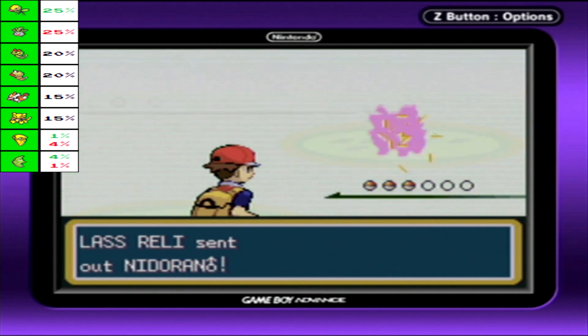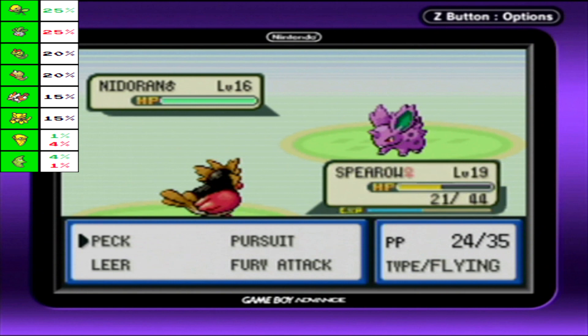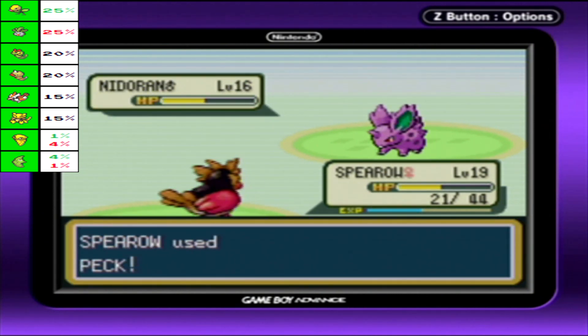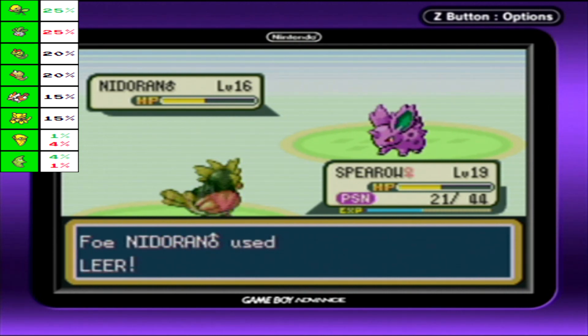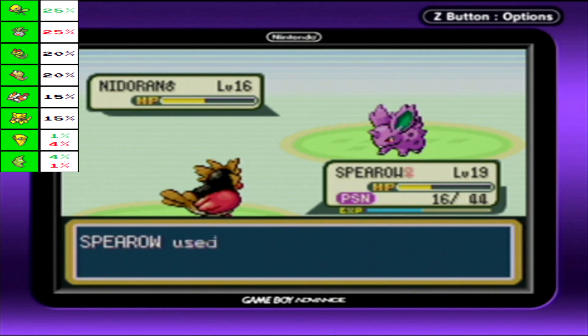So you've got Nidorans? We should be fine for a bit. It's starting to get a little dicey. I forgot about Poison Point! Poison Point's a kind of annoying ability — if you make physical contact with them, there's a chance they'll just get poisoned automatically. That does lower my defense as well as slowly drain my health. But I think we're going to take you out.